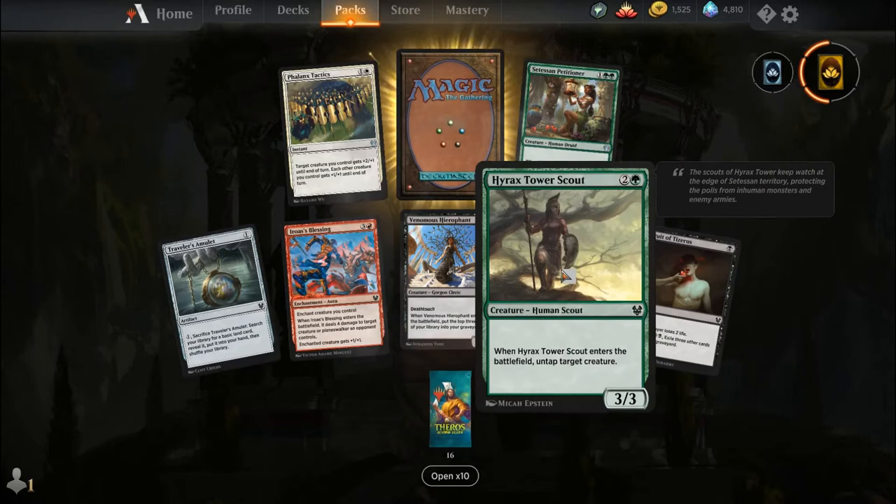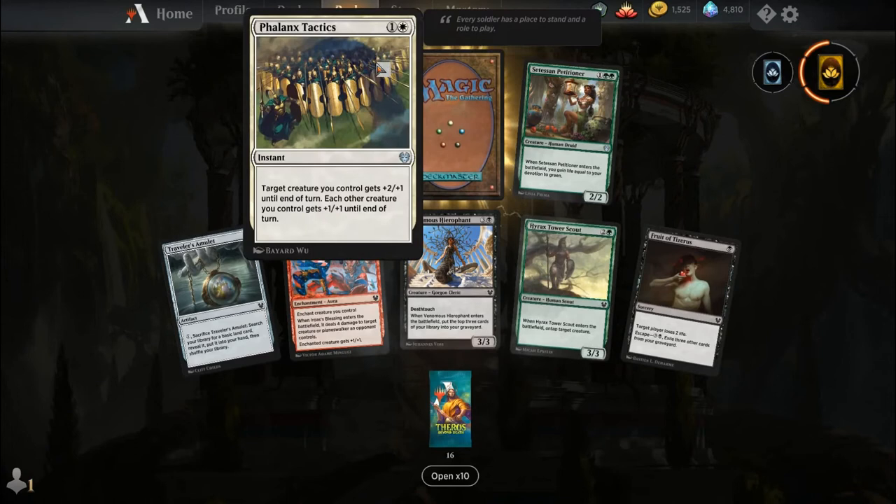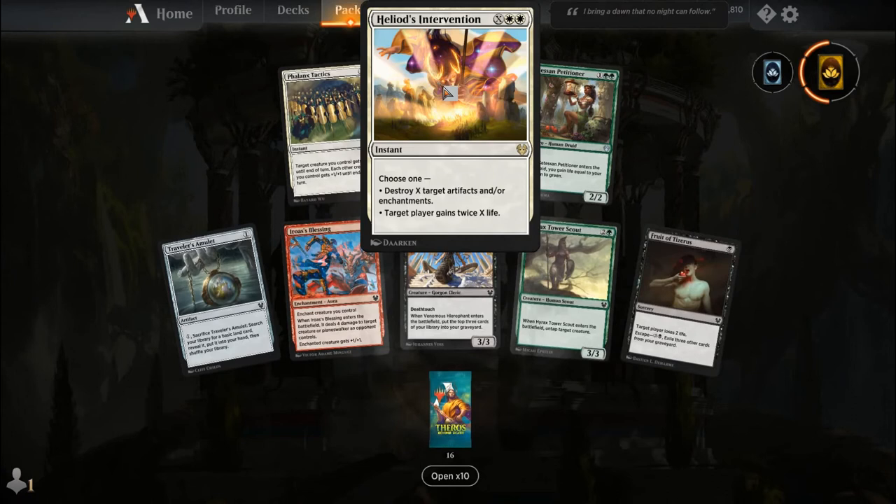Traveler's Amulet, Iroas's Blessing, Venomous Hierophant, Hyrax Tower Scout, Fruit of Tyzeris, Satessan Petitioner, Phalanx Tactics, and our rare is Heliod's Intervention. For X and two white you get an instant — choose one: destroy X target artifacts and/or enchantments, or target player gains twice X life.